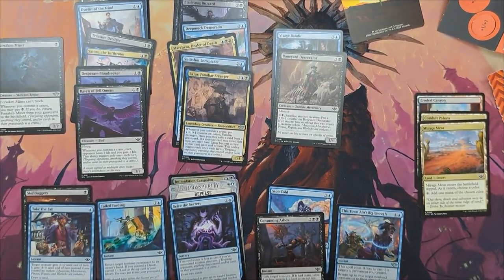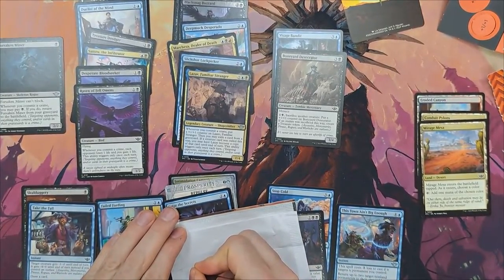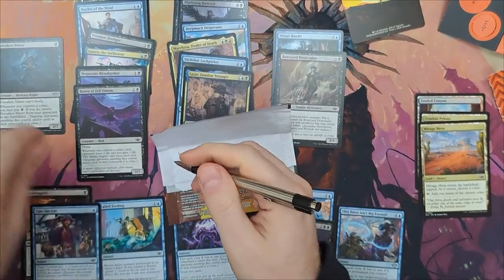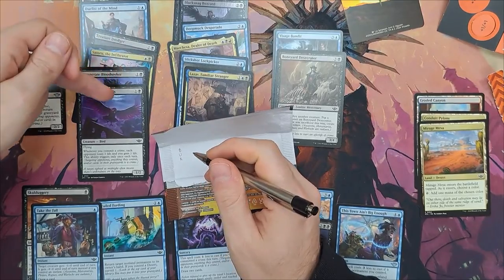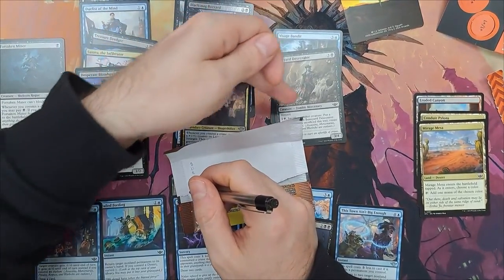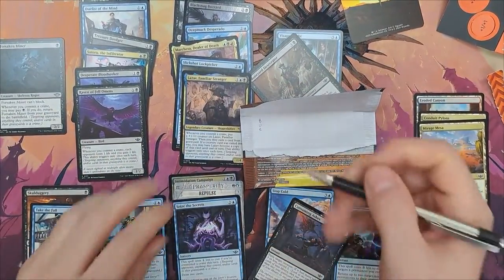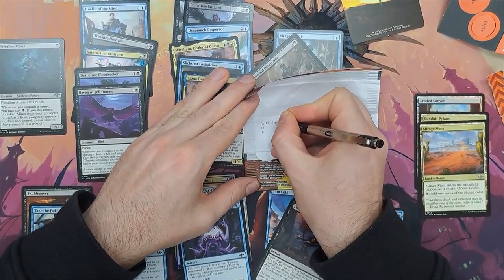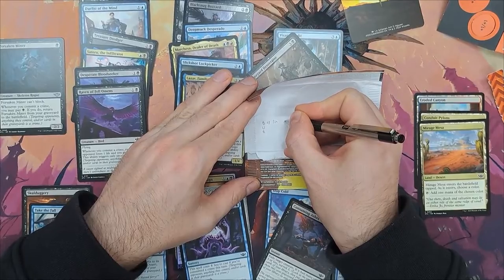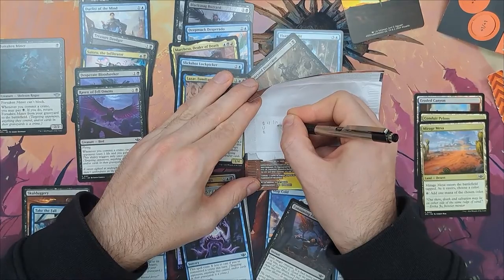I start making the calculations — the way I do it is I count the mana pips, the colored mana symbols in every card, and I also count the abilities separately. I will end up having 18 black mana symbols in the deck. So out of 24 cards, 18 black mana pips — that is three-fourths, 75% of my deck. So 75% of my lands have to be able to tap for black mana.